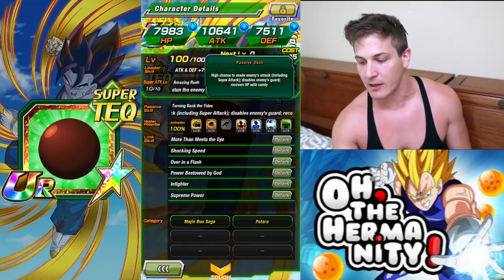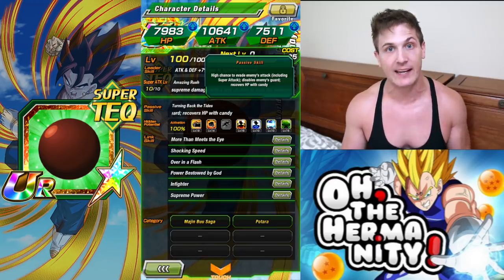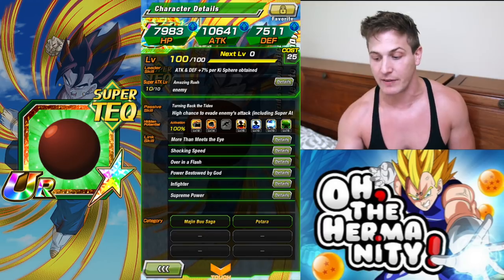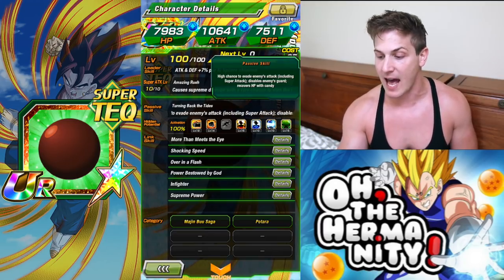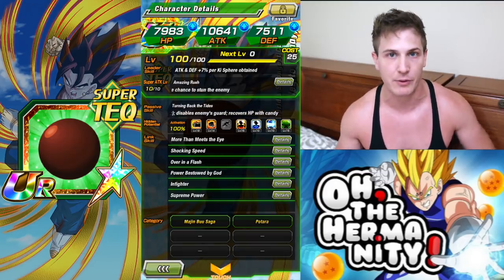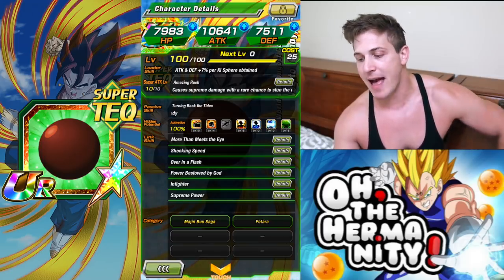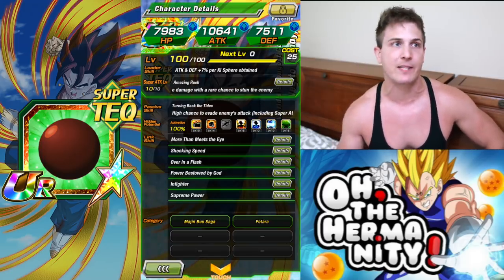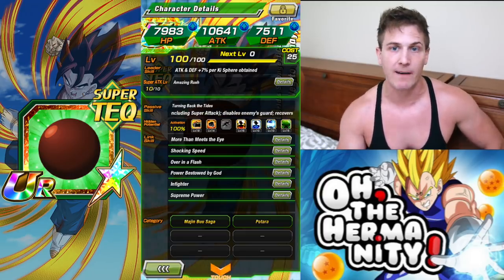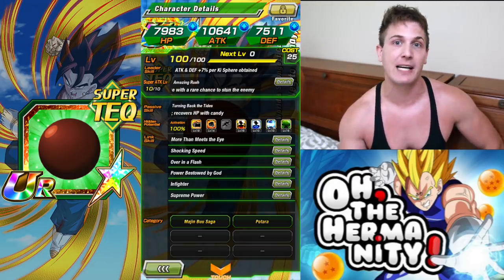For his Super Attack, he causes Supreme Damage with a rare chance to stun the enemy, which is still pretty good. And then his passive skill - high chance to evade enemy's attack, including Super Attack, and this man does evade quite a bit on his own. My Evade is zero and he still evades quite a bit. He also has Disables Enemy's Guard, which is always good, and then recovers HP with Candy. So if you're doing any Majin Buu-type events where there's Candy, you can recover HP. Usually I max out my crit on units like this, but I actually rainbowed this unit probably five or six months ago when the event was here before, so I didn't max out the crit because at that point in time I was still kind of a noob.